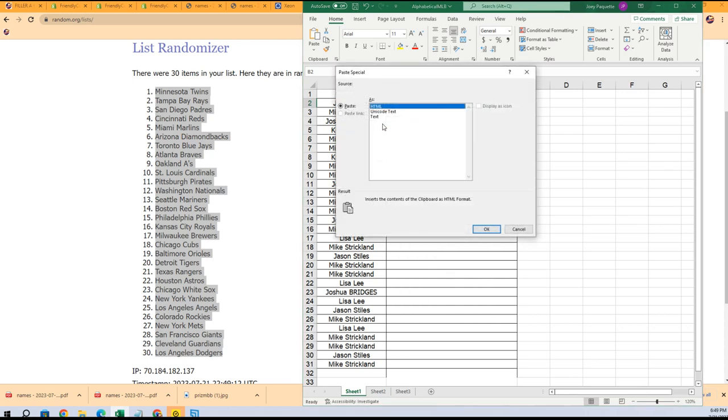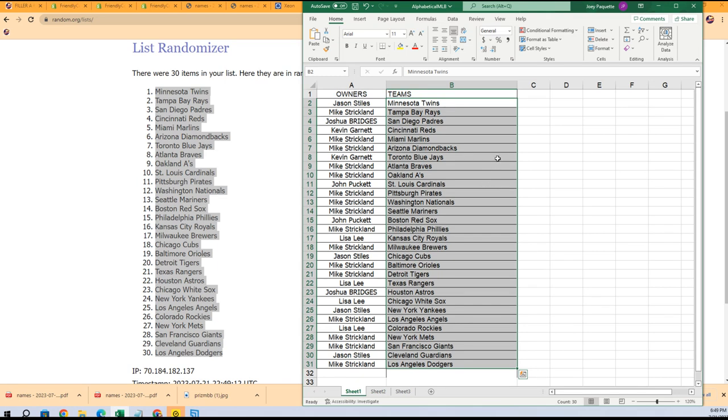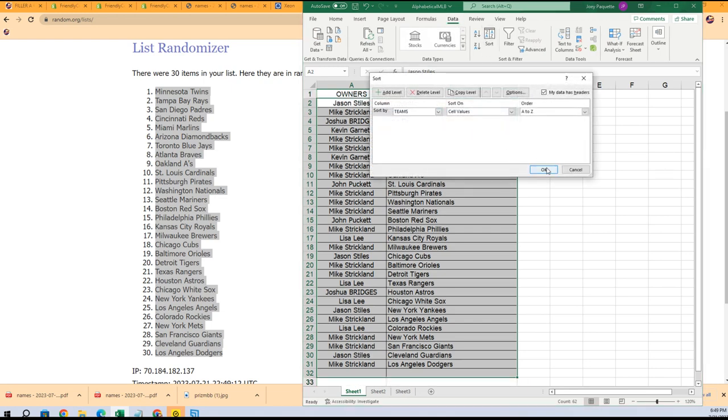Mike, you own the Rays — that's one of the very best teams, good luck with Wander. We're talking about the Mariners too, and you've got the Julio Rodriguez chances. And who has the Angels? Mike — wow, Mike, you got the three very best teams, I think. We'll see what happens though — I'm going to put this into alphabetical order by the team's name.